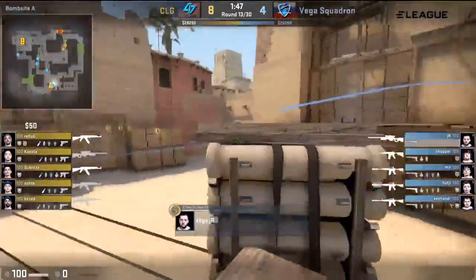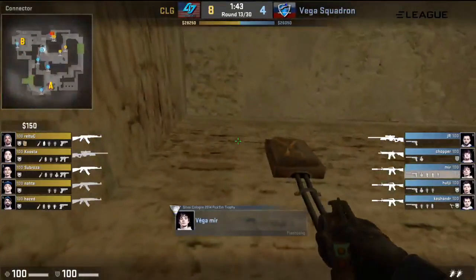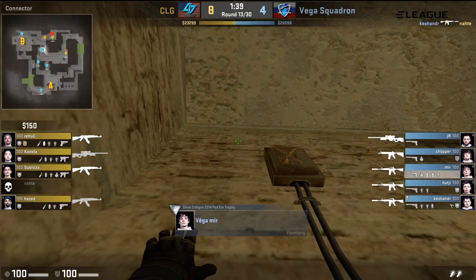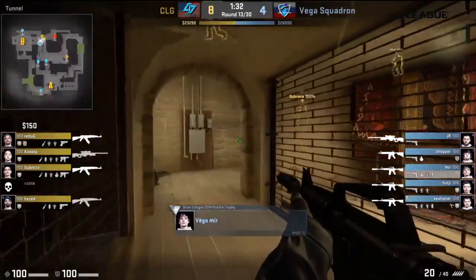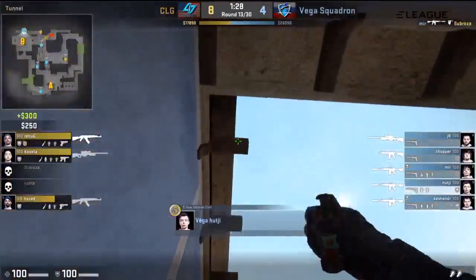Is JR going to go for the quick Palace play? No, just smoking it off very quickly. It's actually Mir who's going to go for a play into the underpass, and Kushana meanwhile is able to take a frag in top mid. So good presence here from Vega Squadron. A pot flash actually catches Sabrosa — I think maybe an elbow spotted by Mir. He's looking for the kill, the snap comes in, and Sabrosa's down. Great start for Vega Squadron — I like how Mir just exits immediately.